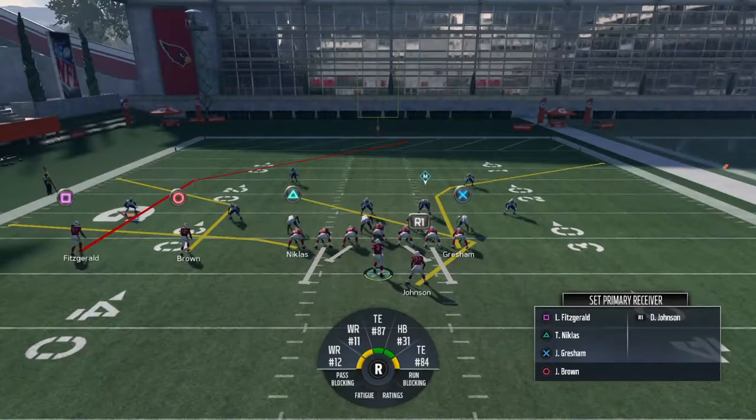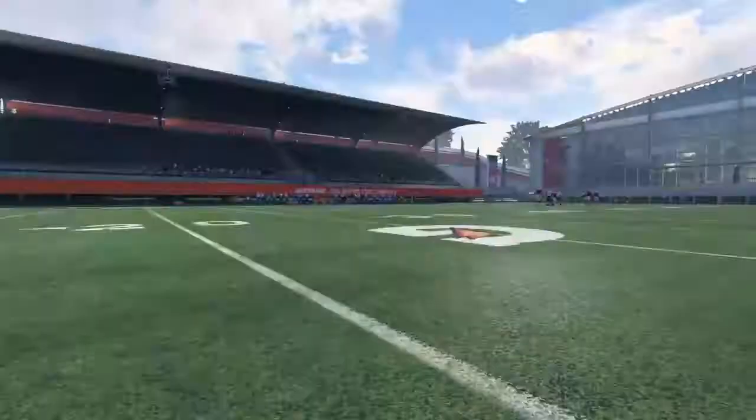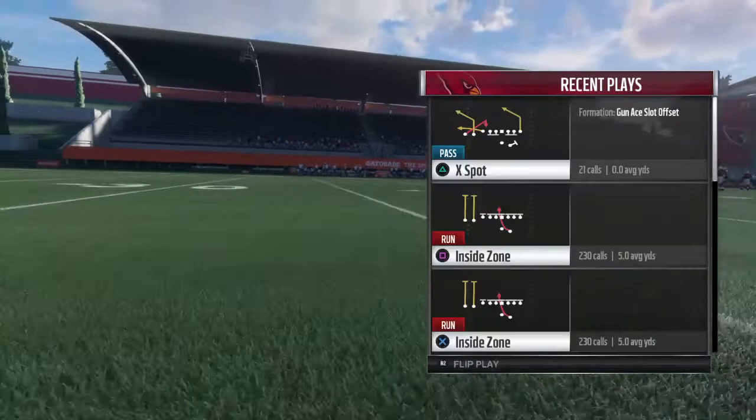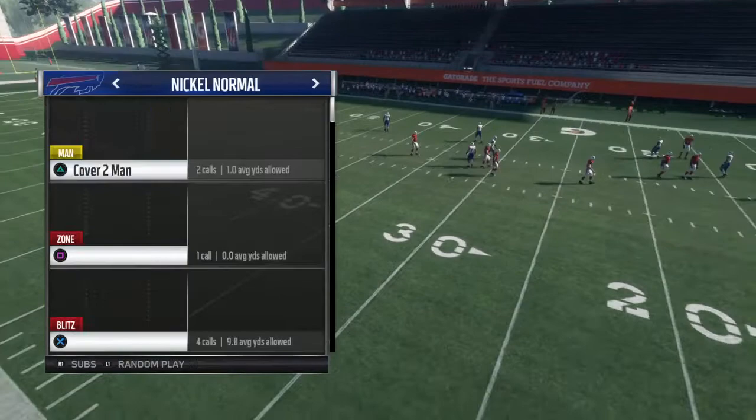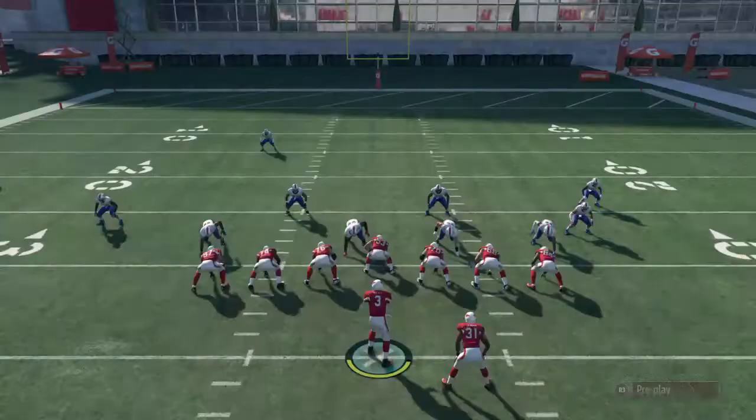Against Cover 3 you'll have Circle open late. Against Cover 2 it's covered but still workable. Against Cover 3, triangle is even more open and the flats are more open too — so if you see them in Cover 3 and they're not adjusting, hit the flats always. The Square route is still open against Cover 3 — it's even better against Cover 3. And then the best part is Circle as well, where you hold X for the possession catch. In head-to-head, X on this play will beat man coverage, though it doesn't always replicate in practice mode.